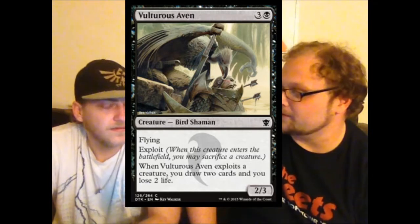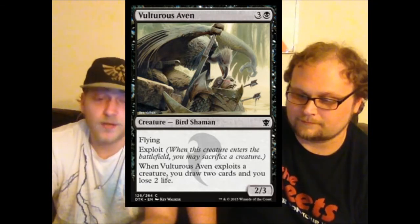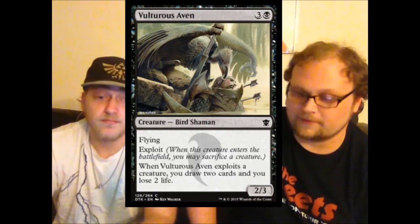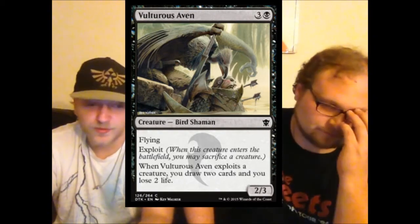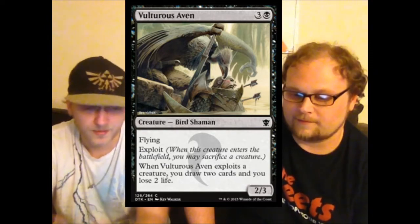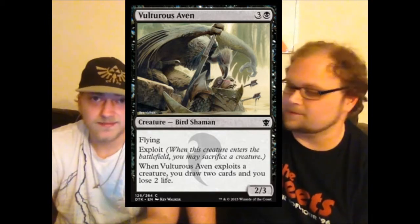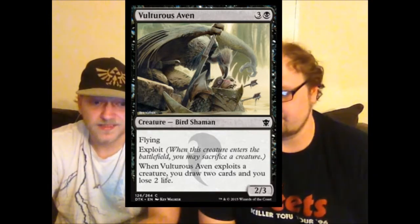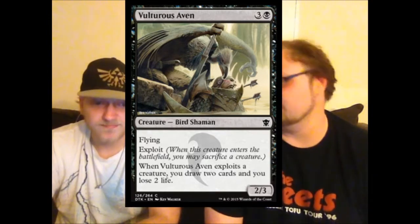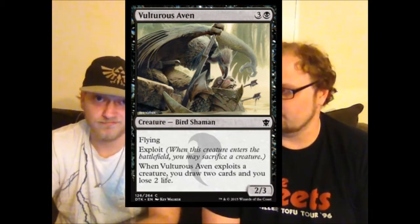Vulturous Aven — the kind of exploit I can get behind. Four mana two-three with flying, and when you exploit it, you Sign in Blood. Flying is relevant — it's not just a three-mana two-three exploit guy. For one extra mana you get a flying Sign in Blood on a stick, and it's a common. That's one of my favorite exploit cards in the whole set for limited.